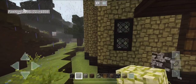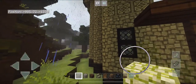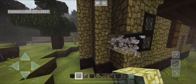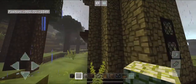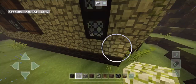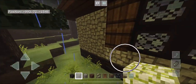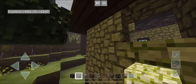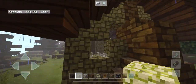Grab your mossy cobblestone and start replacing some blocks all along the tower and the cottage to add more detail and give it a worn look. Don't add too many or you'll ruin the build — just place them where you need a little more moss, like around windows and towards the floor, making sure there's some kind of flowing shape to the moss.